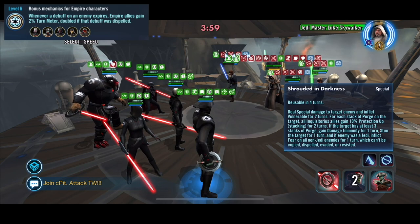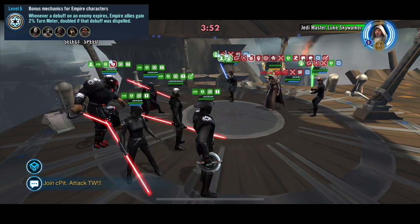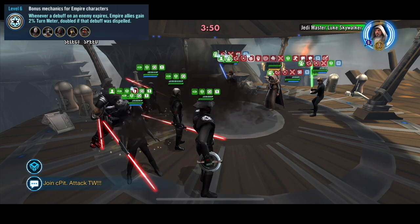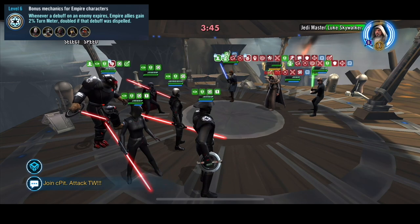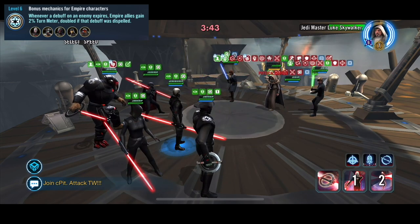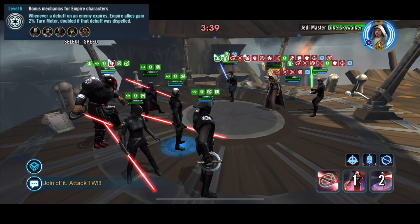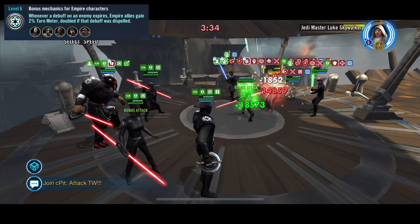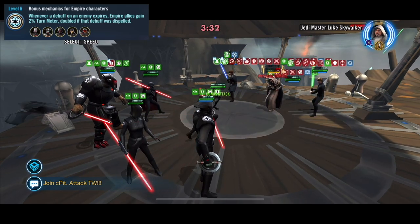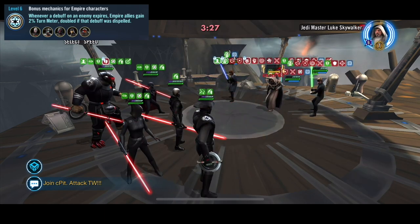The match is pretty much mine. I've already had like six attacks unanswered — seven, eight, with assists every time we attack. Seventh is assisting, ninth, another assist, ten, and assist, twelve with an assist. These are unanswered consecutive attacks against the Galactic Legend. I've lost count — I think that's 13, 14. And of course once you get over three stacks of purge, Grand Inquisitor will attack twice or triple at some point.